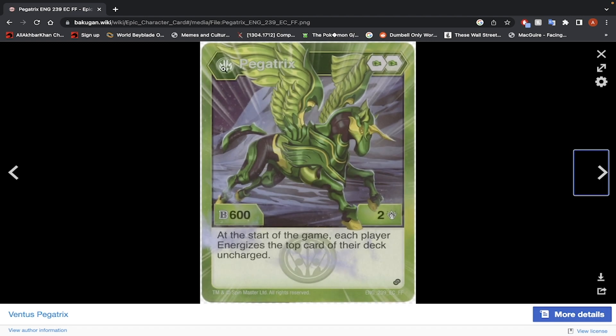Ventus Pegatrix — double Green Fist, 600 B-Power, 2 damage. At the start of the game, each player energizes the top card of their deck, uncharged. That's actually not bad of an effect for an energize deck. But you are giving your opponent an extra card to energize, so you have to be very careful. If I were going to build an energizing deck, I'd probably use other cards. The Bakugan's stats are not very good and its core lineup is not great either. I would not use this Bakugan.